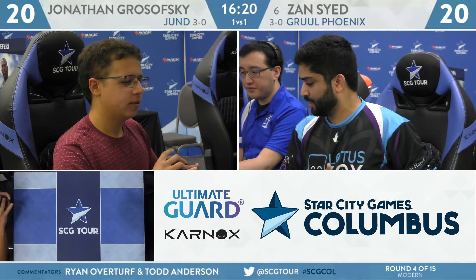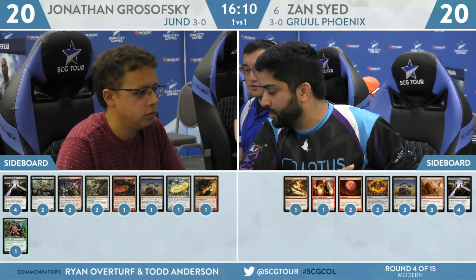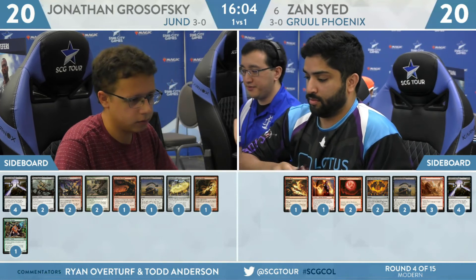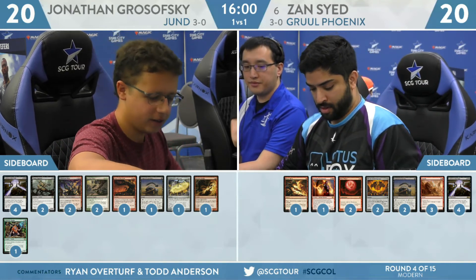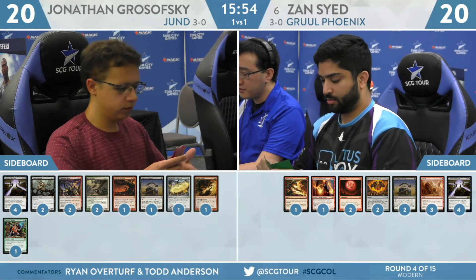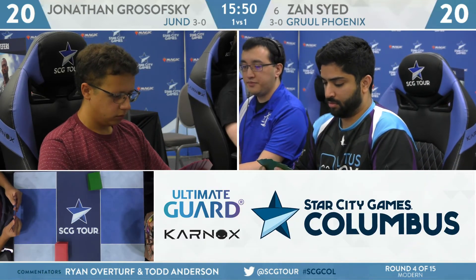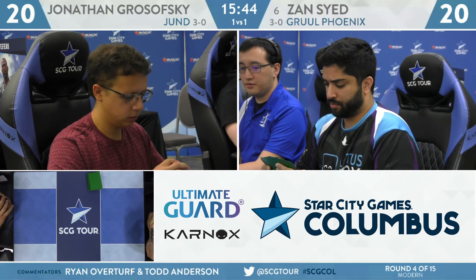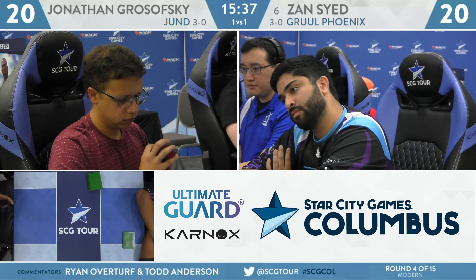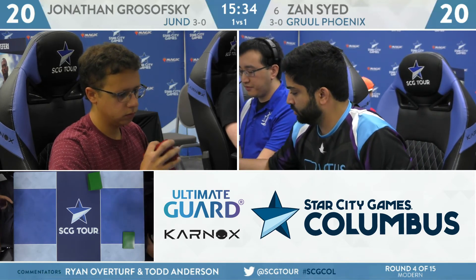I want to pick your brain about Sayed's sideboard again. We saw two copies of Shrine of Burning Rage show up in game two and both of them were stink city — Lava Spike would have been better. But he does have some mediocre cards in the deck he wouldn't mind getting out. Gut Shot's not particularly good, and there's a chance Shrine ends up doing more damage than Lava Spike or at least requires an answer from Jund and overloads their removal. Grosofsky only has one copy of Kolaghan's Command — that was the real backbreaker for Zan, but he was ultimately able to fight through it. You want to keep as many instant-sorceries in your deck as possible to stay consistent for Bedlam Reveler and Arclight.